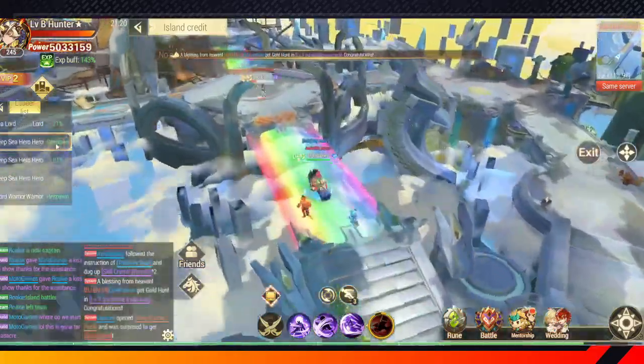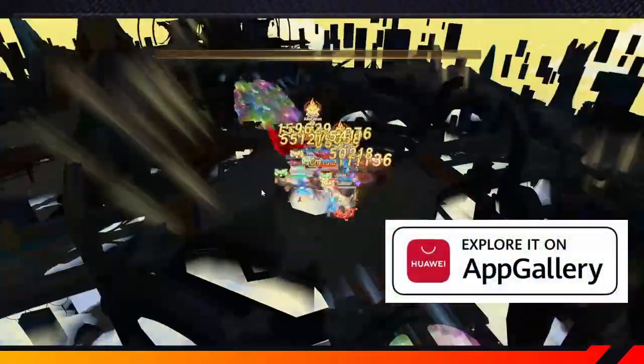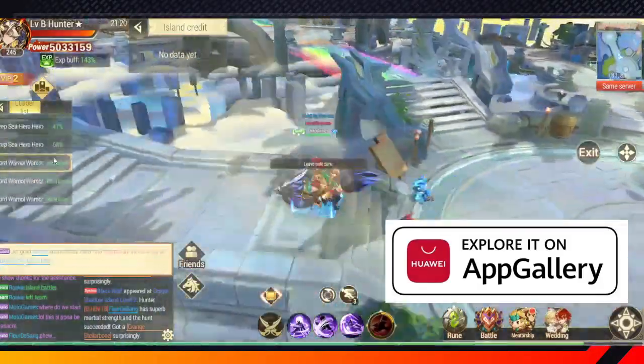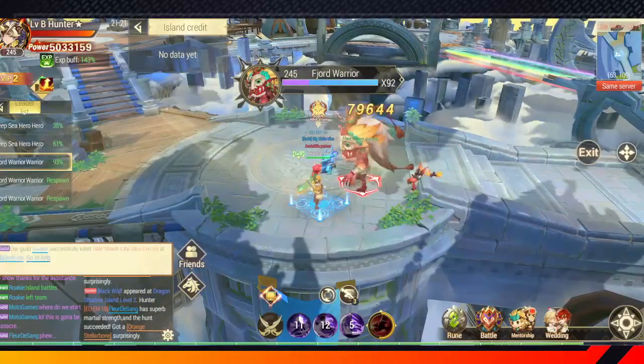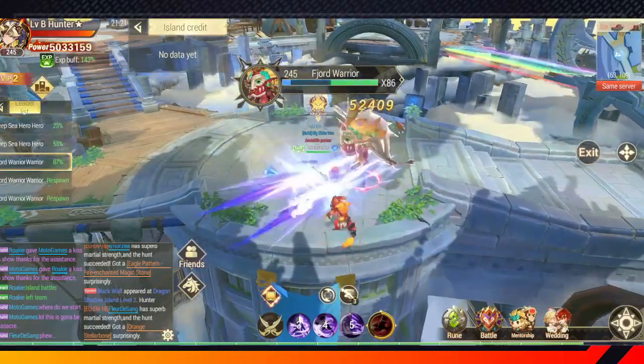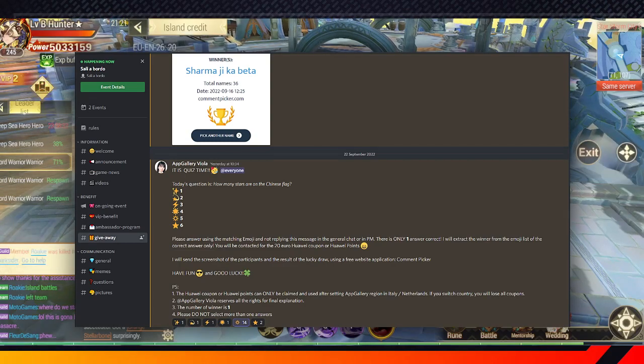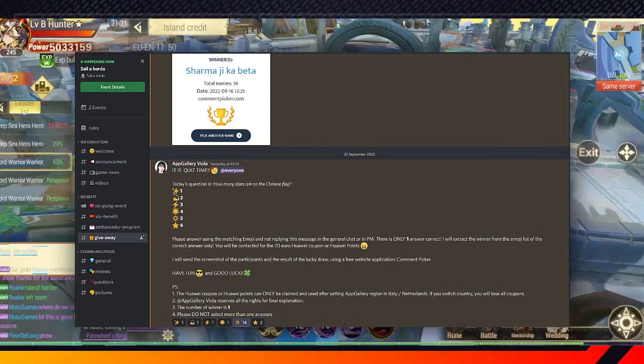As a bonus, our partner Huawei is giving away unique exclusive codes for everyone who joins their Discord server. These codes are unique per character. In order to get the code, you will need to give your Huawei ID to the Discord admin. They will generate a code and send it directly to you.